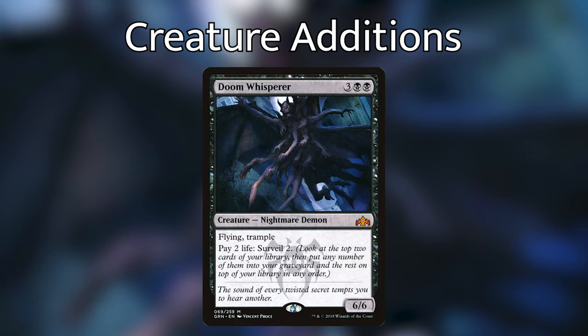Doom Whisperer for three black black — a 6/6 Nightmare Demon with Flying and Trample. Pay 2 life and Surveil 2. Surveil is a really unique mechanic that slots well into this deck. It lets us filter through our deck, and instead of putting cards to the bottom like Scrying does, Surveil allows us to put them into our graveyard. Doom Whisperer lets us trade life for that effect, filling our graveyard with the cards we want while the others stay on top of our library.